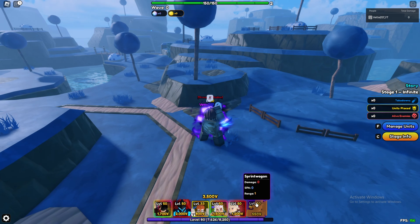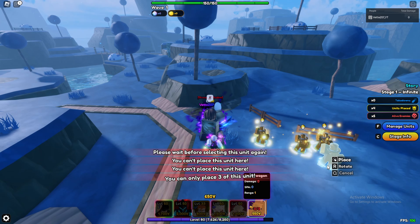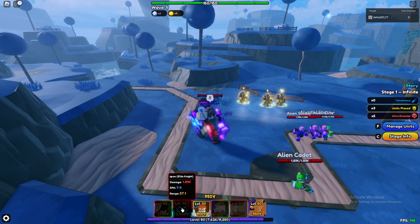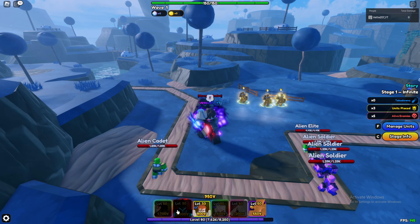Alright, we're in infinite mode. We're going to go ahead and farm — I did not mean to place that, already selling. We're going to test Tengen and Egress at the same time, one upgrade at a time, and then see their max stats at the end.